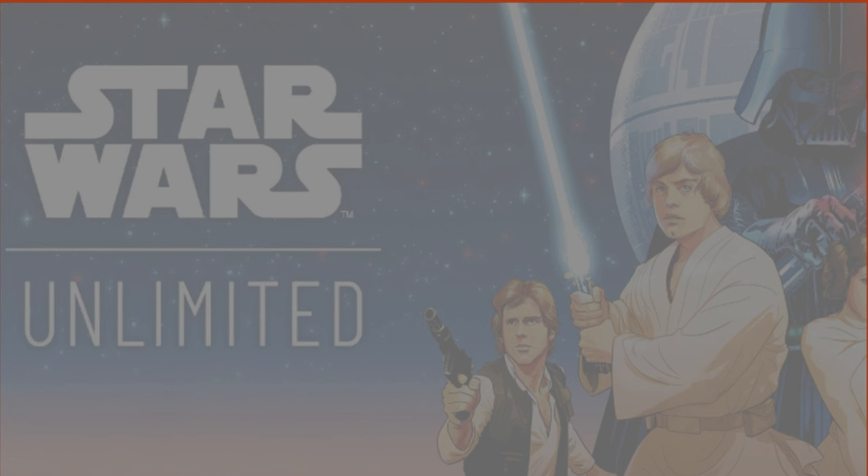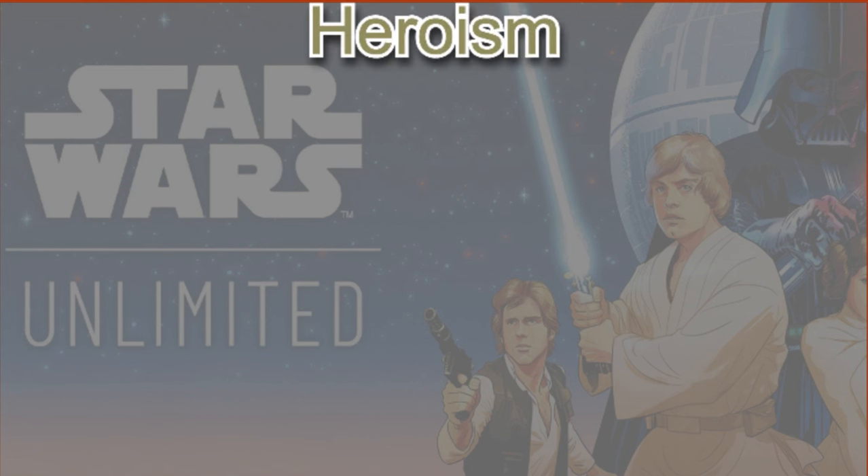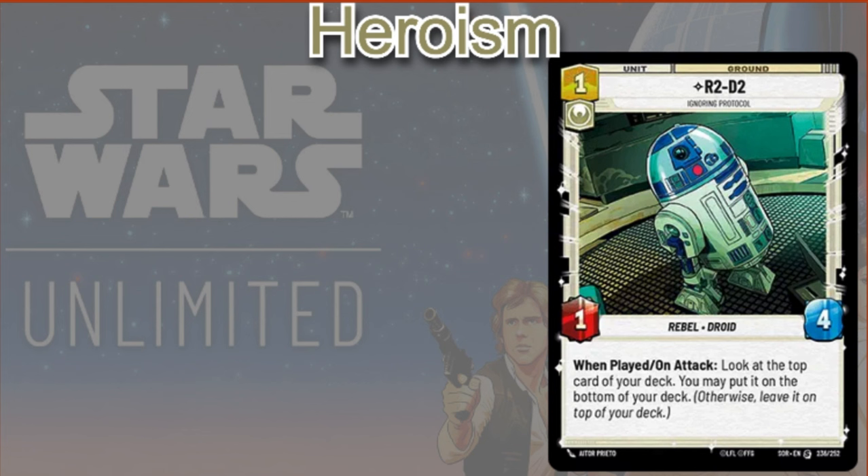Interestingly enough, let's talk about some Heroism cards really quickly, because there are a lot of Heroism cards that work pretty well with Thrawn and are hard not to mention because of the value they can provide. First off, we have R2-D2 — one cost, one power, four HP. When you play him and when you attack with him, you can look at the top card of your deck and may put it at the bottom. Generally you're already going to know what's on top of your deck, but sometimes throughout the phase if you draw some cards or use other abilities, the top of your deck may change, and R2-D2 can help you re-fix it.